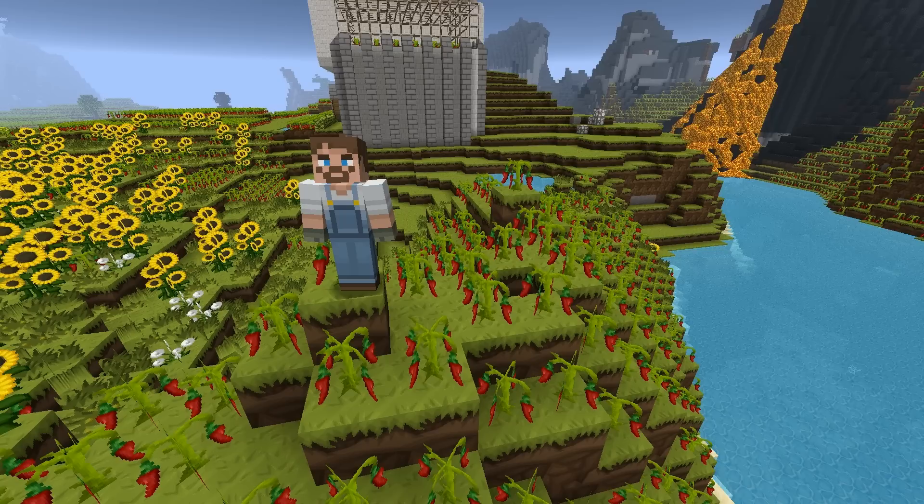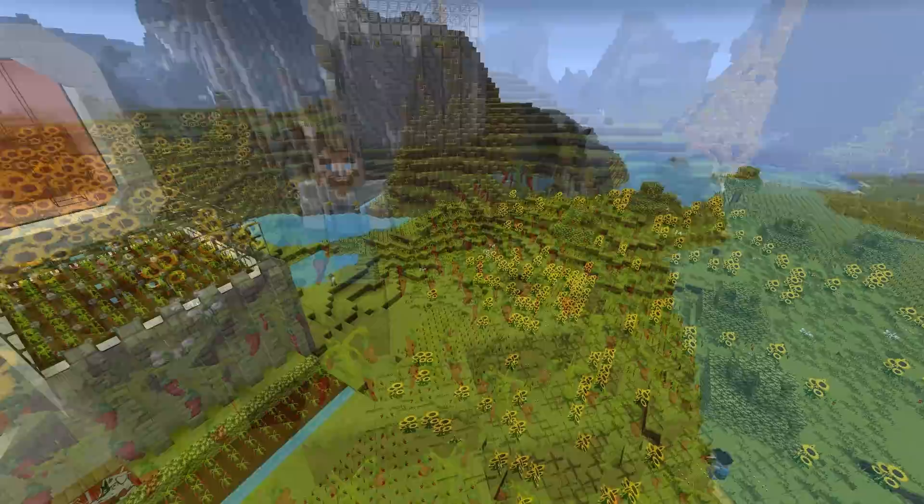Hey guys, welcome back to Feed the World 2. We're here at the Chilliwawa HQ, but today we're going to be doing something a little bit different. Last episode we looked into Railcraft, but what we need if we're going to go forwards with trains is a train station. Now there's a plot of land right next to Chilliwawa's HQ — just over here to the right hand side — and I figure it's the perfect place for a train station.